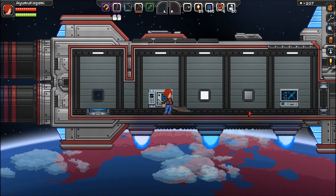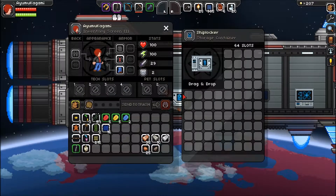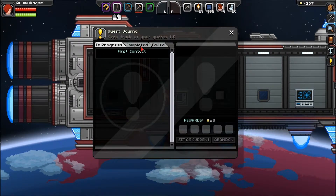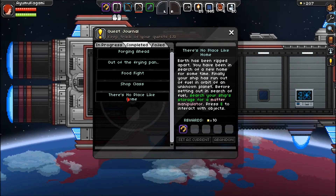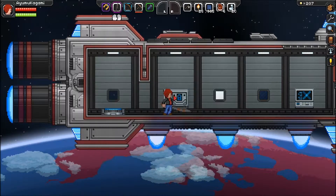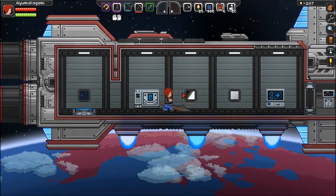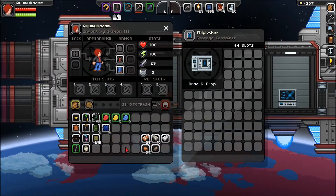This is your starting character. What you do to start the game off is hit this button right here and it opens up and gives you quests. Your completed quests are right here. It starts with 'There's No Place Like Home' where you get the Matter Converter, which is basically your do-all tool — jack-of-all-trades but not a master of any. You get all your starting materials from right here and drag them into your inventory.